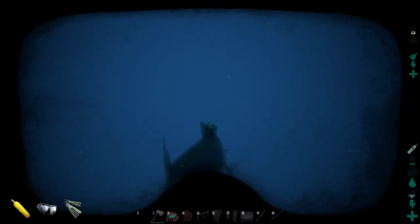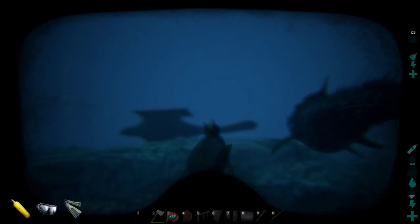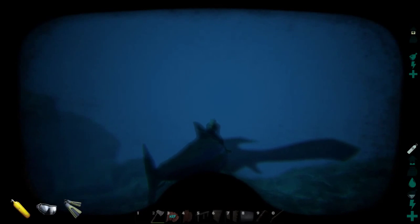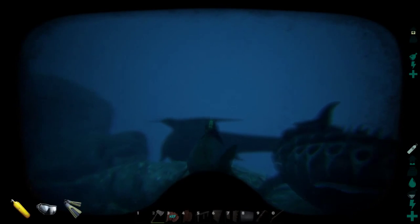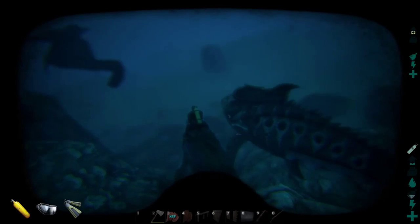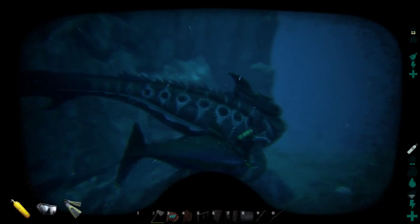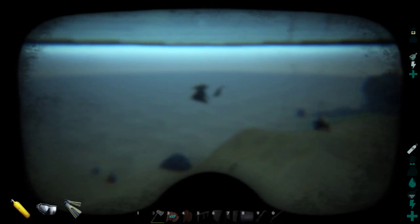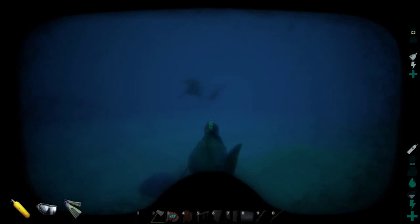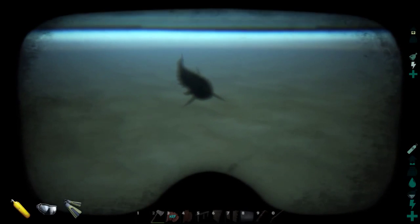Surprisingly for this animal, it is actually remarkably passive. Most of us are used to deep sea animals being incredibly aggressive — they will pick on you and attack you instantly. Unlike them, the Dunkleosteus is a remarkably friendly animal. It will not go after you and is content just sitting in the water column passively. In terms of scale, it's not the biggest animal in the ocean — it's still smaller than a mosasaur and smaller than a plesiosaur.